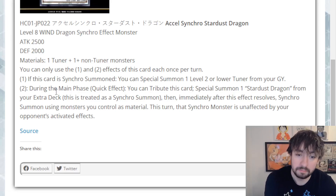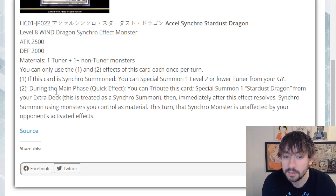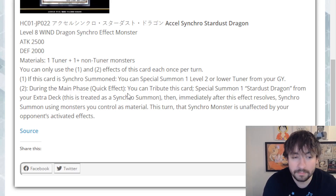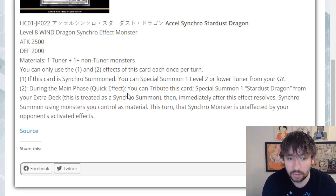Even to get to this card, in a lot of lines of play, you would have already gone through a level 2 or lower tuner. His other effect: during the main phase as a quick effect, you tribute this card as cost to special summon 1 Stardust Dragon from your extra deck — this is treated as a Synchro Summon. Then, immediately after this effect resolves, Synchro Summon using monsters you control as material. This turn, that Synchro Monster is unaffected by your opponent's activated effects. Insanely strong. It doesn't need to trigger on something — it's just during the main phase, really flexible. You're summoning a level 1 or 2 tuner that can jump with this card and a Stardust Dragon into a 9 or a 10.